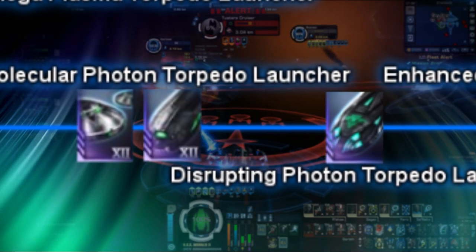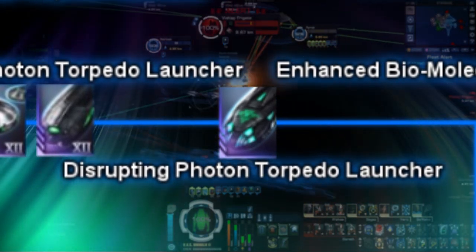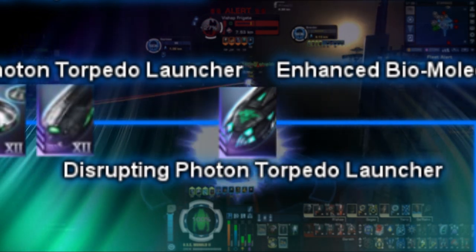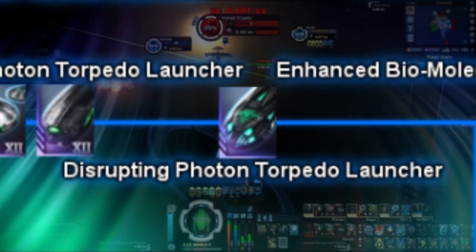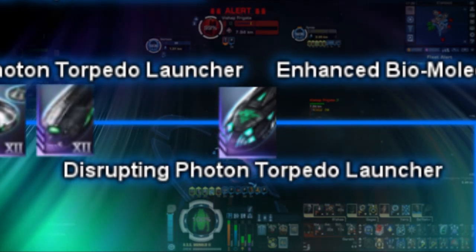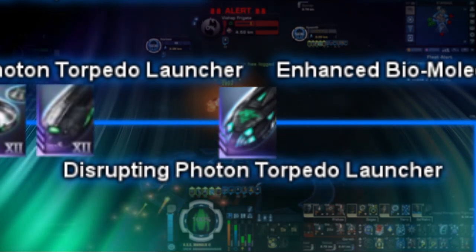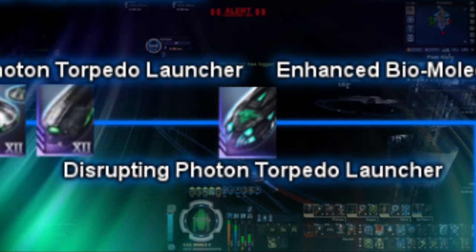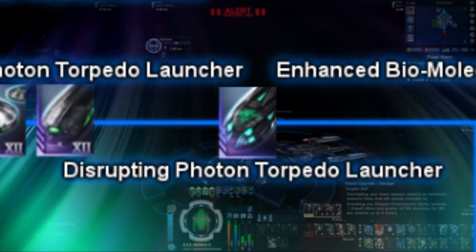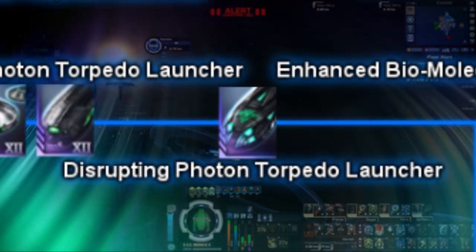Next, we have the disrupting photon torpedo launcher, previously called the Biomolecular Warhead launcher prior to Season 9. It is essentially just a modified version of the torpedo launcher that has the same statistics and behavior, but comes with an extra 20% accuracy bonus and a 5% chance to activate the disruptor energy weapon debuff mentioned in the last video, negating 10 all damage resistance for 15 seconds. Currently, this torpedo is not available to the Federation or KDF factions, and is only available via episode replay of the Romulan mission, Mind Game.